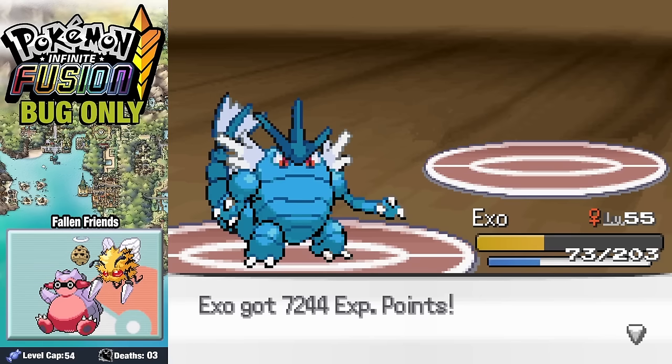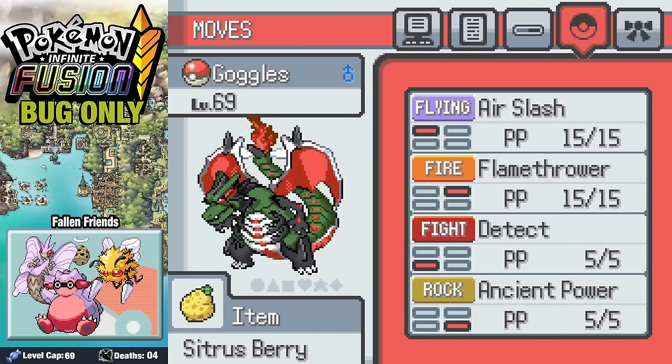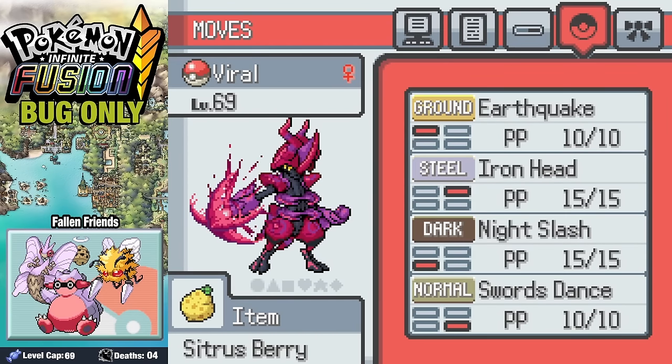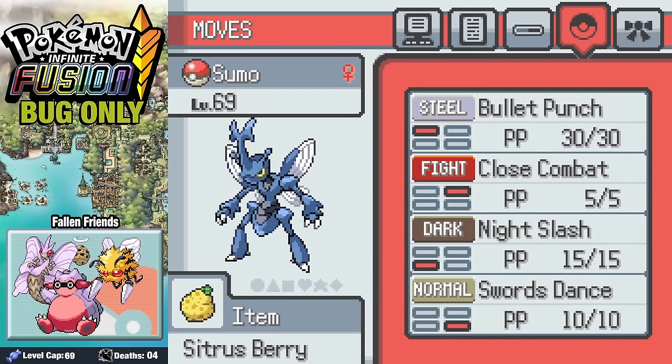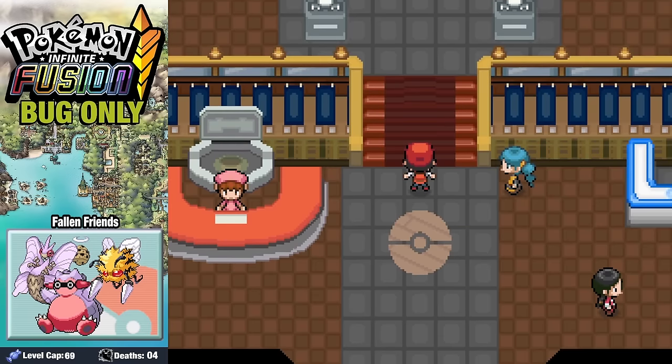Let's take a look at our final team before the Elite Four. We have Moffix with Fiery Dance, Thunderbolt, Quiver Dance, and Bug Buzz; Goggles with Air Slash, Flamethrower, Detect, and Ancient Power; Hummingbird with Roost, Quiver Dance, Flamethrower, and Psychic; Viral with Earthquake, Iron Head, Night Slash, and Swords Dance; Exo with Storm Throw, X-Scissor, Dragon Dance, and Aqua Tail; and Sumo with Bullet Punch, Close Combat, Night Slash, and Swords Dance. A quick note: the recording crashed after already beating the Elite Four, so we're doing it again — sorry the fusions aren't shown.